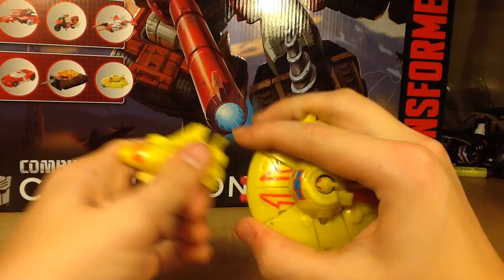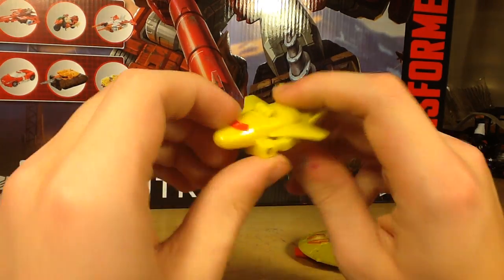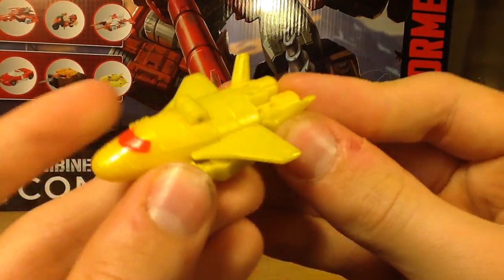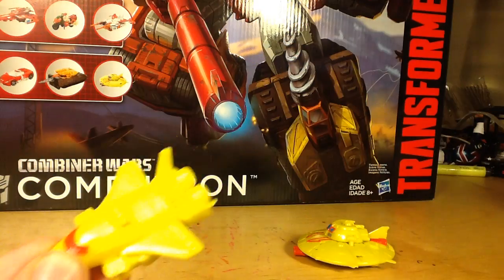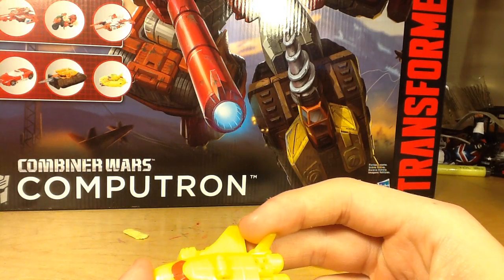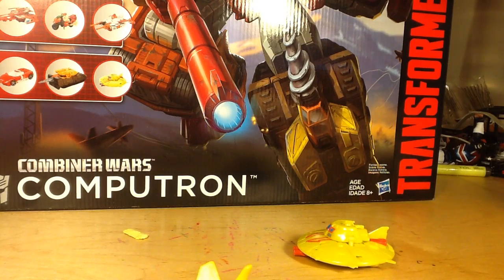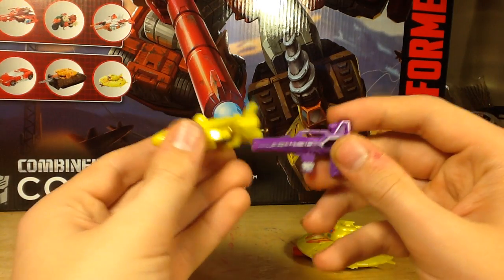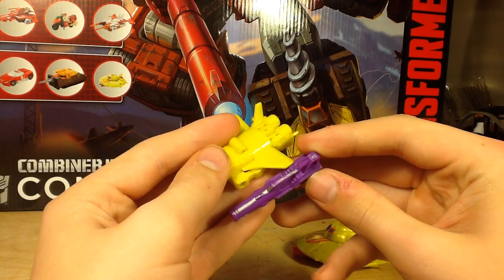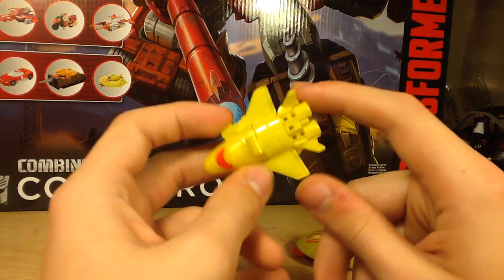Here you have them in their vehicle mode. So let's take a look at Cybex first, since he's the simplest one. He turns into this tiny little space shuttle. I mean, it's so small — it's hilarious how tiny this thing is. For a size comparison, this is Mindwipe's gun, and it's about the same size as Mindwipe's gun. Very small shuttle.